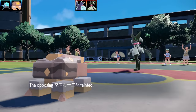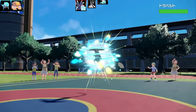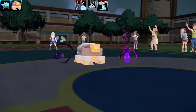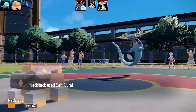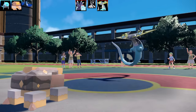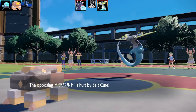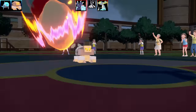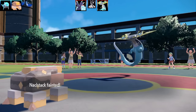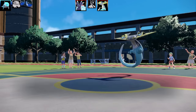Meowscarada drops in one shot — it does not play games. Next is Dragapult, which uses Hex. Thanks to my bulk and Purifying Salt halving Ghost damage, the Hex does almost nothing. I use Aromatherapy for some chip damage. Since it used Hex, I suspect it has Will-O-Wisp and Draco Meteor — and sure enough, Draco Meteor finishes off my Pokémon.